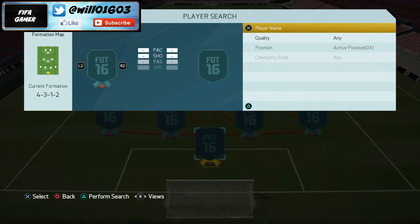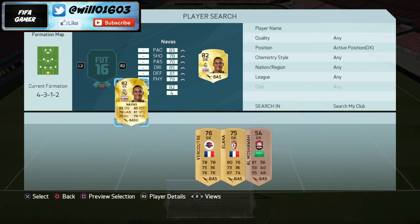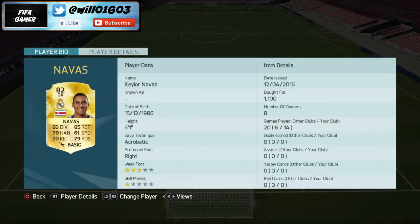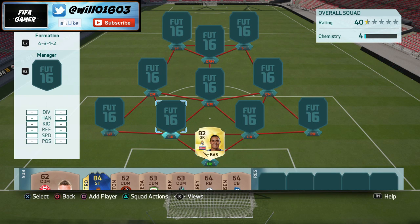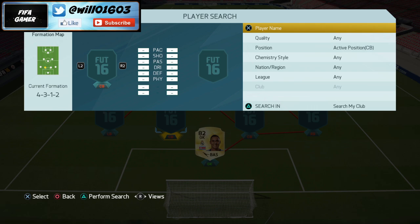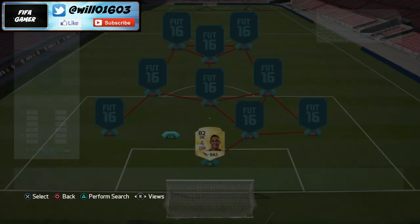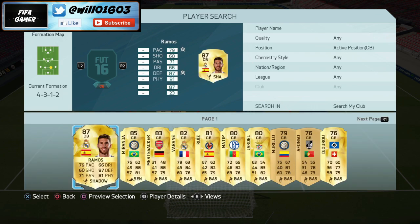In goal I have got Kayla Navas, as you can see here, a really good goalkeeper. He makes a lot of good saves, he's got the acrobatic save technique, and he's six foot one so he's going to be coming out and claiming a lot of corners. Really solid goalkeeper in my opinion, probably one of the best in the Liga BBVA.